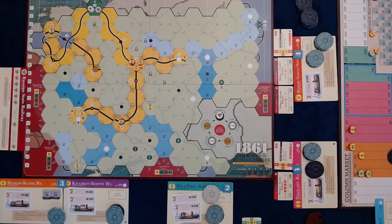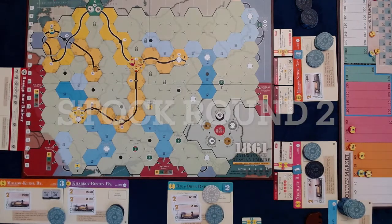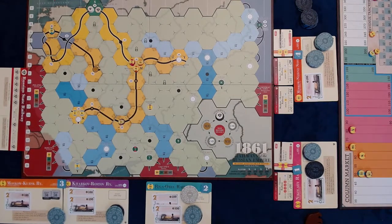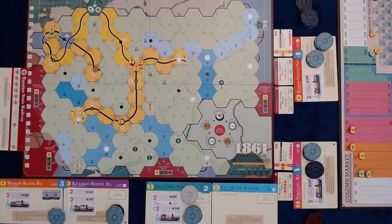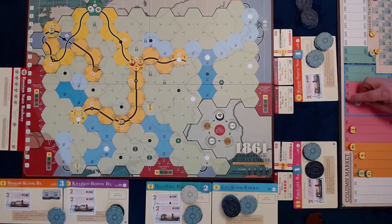Stock Round 2. Player 1 puts KK up for auction starting at $160. Player 2 bids $230 and wins the auction since all other players are forced to pass. The $230 bid is placed on KK's charter. KK's stock price is set to $110.